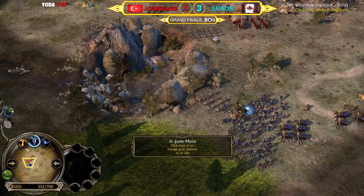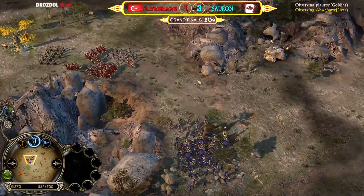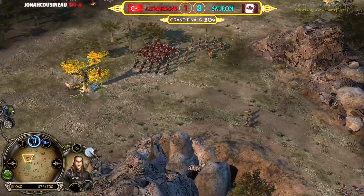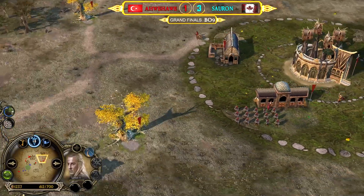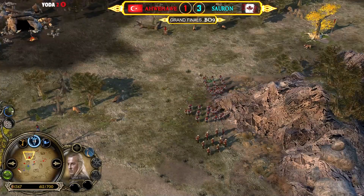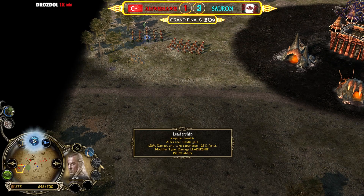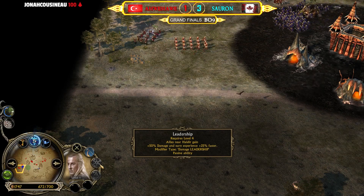He has literally every unit he needs — he needs a bit more archers eventually to burst down cave trolls fast enough. One or two archers alone won't do the trick. A nice catch from spider riders, but Lorien archers can still get away and recover. No heroes yet, but that's about to change — Haldir is on the field as the first hero. Haldir is nice because he offers damage leadership, which is what you need against cave trolls.